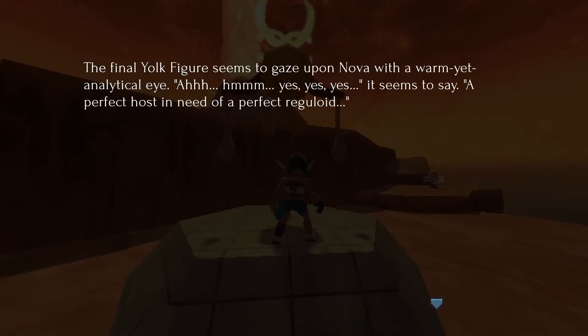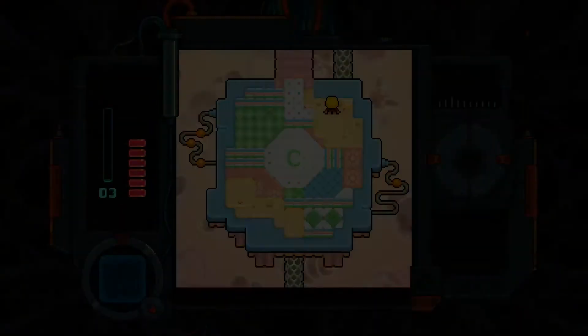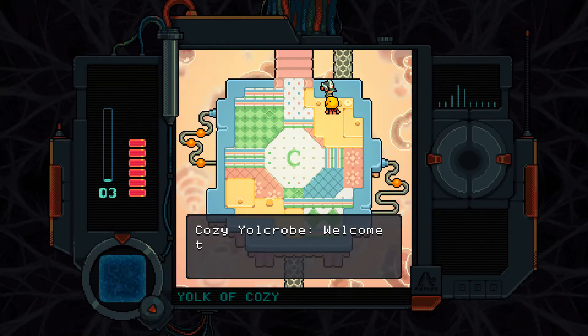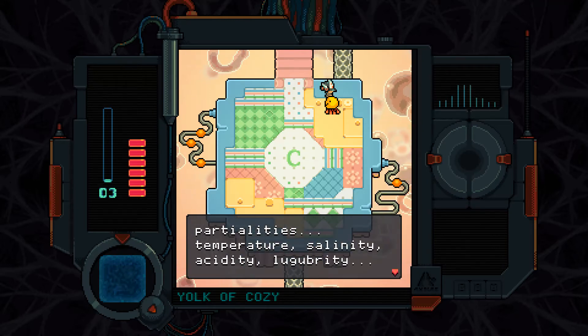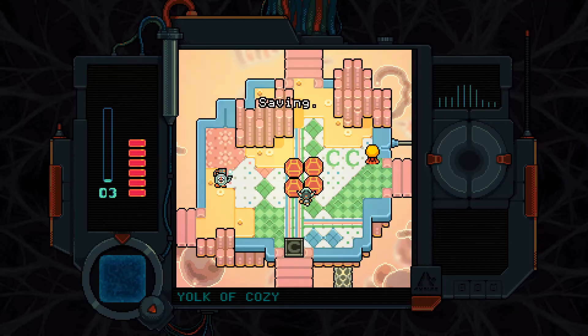The final yoke figure seems to gaze upon Nova with a warm yet analytical eye. 'A perfect host in need of a perfect reguloid.' 'Welcome to the Yoke of Cozy. Yes, yes — are you feeling comfortable? We have carefully trained these reguloids to adapt the local atmosphere to your body's precise partialities: temperature, salinity, acidity, lugubrity — the most important partiality of any body.' I'm getting the feeling that you're making half of those up, but that's okay.